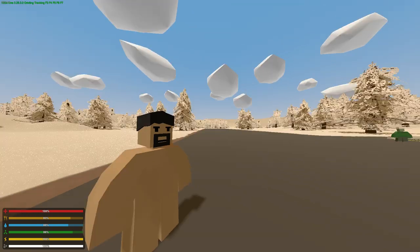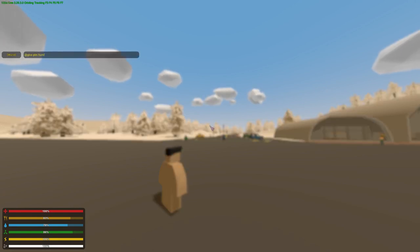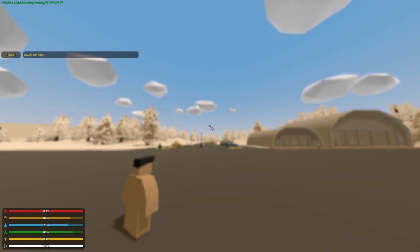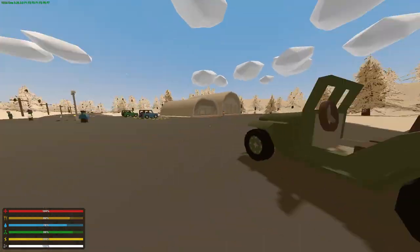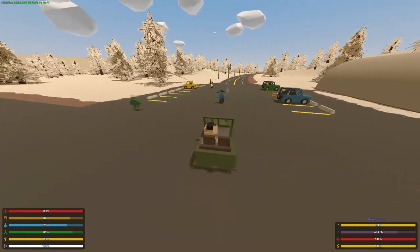Let's go to the ID list and spawn some stuff in. I heard there are some problems with spawning in or something, but I don't care. So that's the GAZ-67 — looks nice, reminds me of the older vehicle from Pixel's mod.